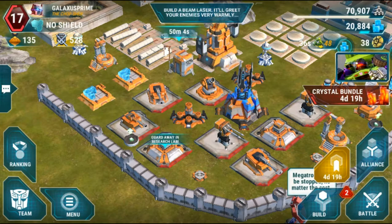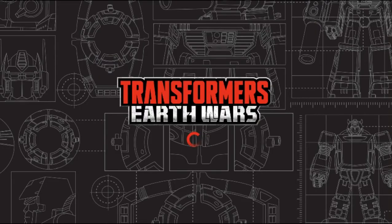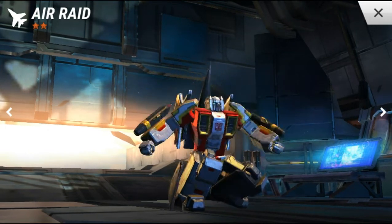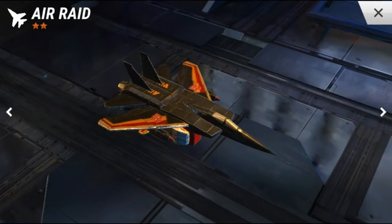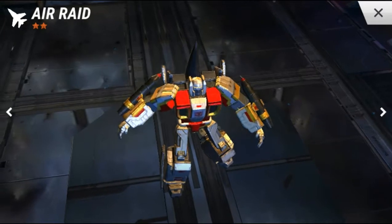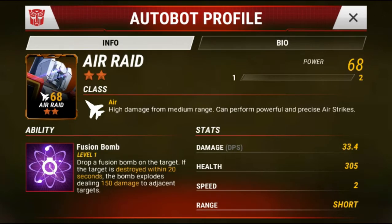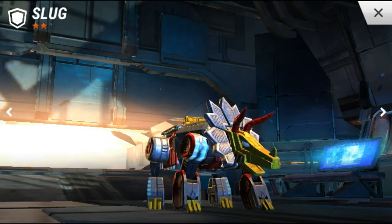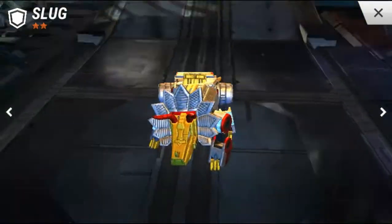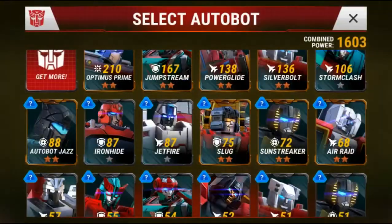I want to take a look at Slug's stats and see what he's able to do — picked up Dinobot Slug out of that. First off let's look at Air Raid. He looks awesome transformed — I like the look, the black with that burgundy and gold color is pretty sick. His ability is Fusion Bombs: drops a fusion bomb on the target, and if the target is destroyed within 20 seconds the bomb explodes dealing 150 damage to adjacent targets. That's pretty cool — if you're able to kill the target it'll pop and blow up everything nearby.